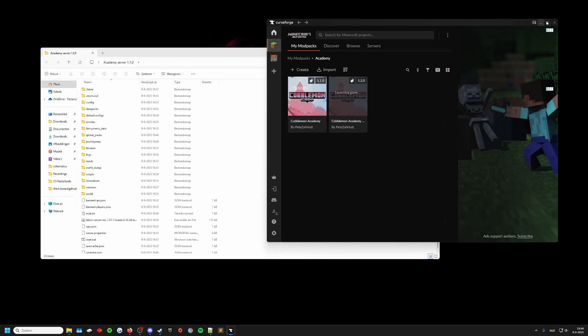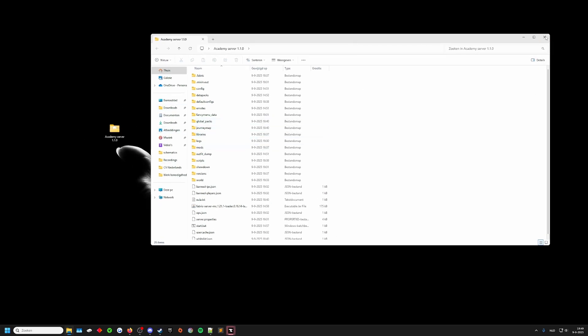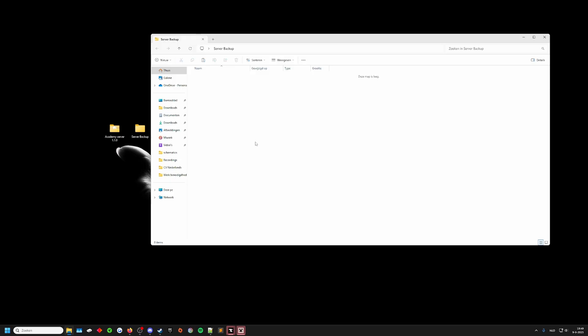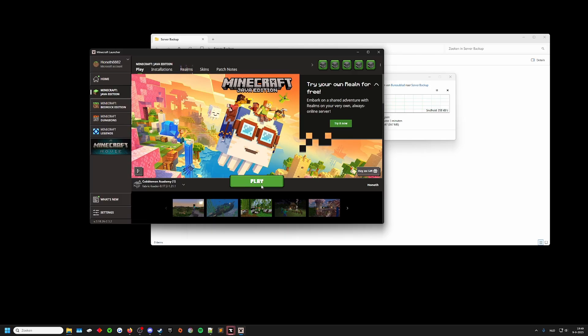We're going to boot up 1.2.0 and while that's booting up we're going to prepare the files so that we can actually update it. The academy server 1.1.0 is something we want to keep, but we also want to make sure we have a backup of it — so go to your server backup folder, copy the 1.1.0 folder and paste it there. This way if you make a mistake, people will not lose anything they've spent hours on.